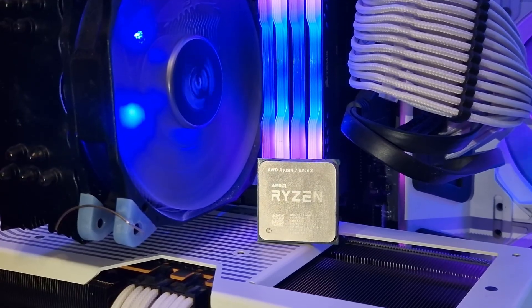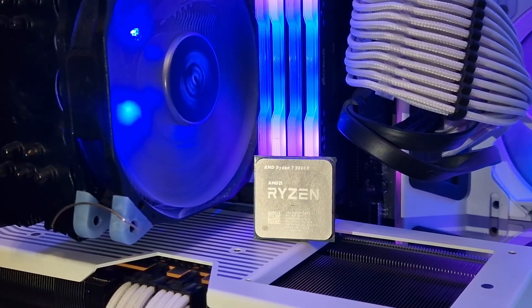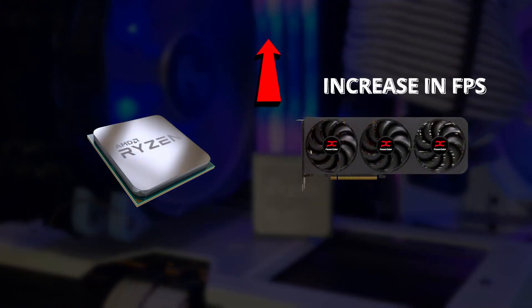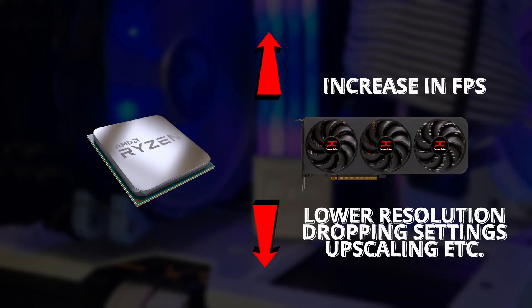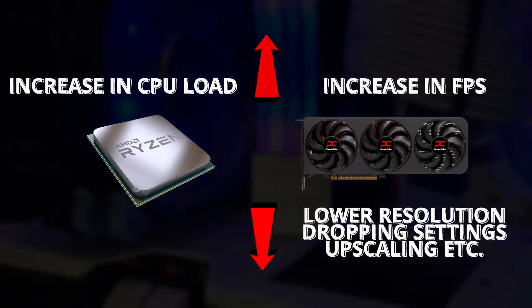I was using the Ryzen 7 5800X, which is a solid chip, but at the end of this year it will be celebrating half a decade of life. When you start pushing higher frame rates, especially when you're using tools like FSR or DLSS, you take load off the GPU but naturally shift some of that burden onto the CPU, which can expose its limitations.